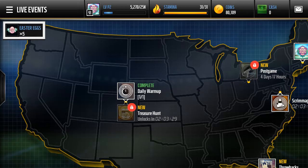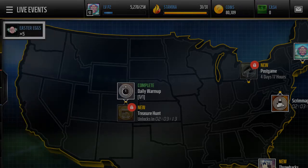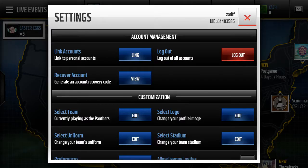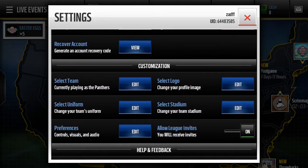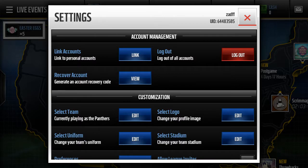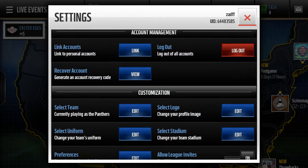First, once you sign in you usually come to the live event screen. Where it says live event, click the three bars, then click the little gear icon on the top right of the three sections. That takes you to a settings screen.